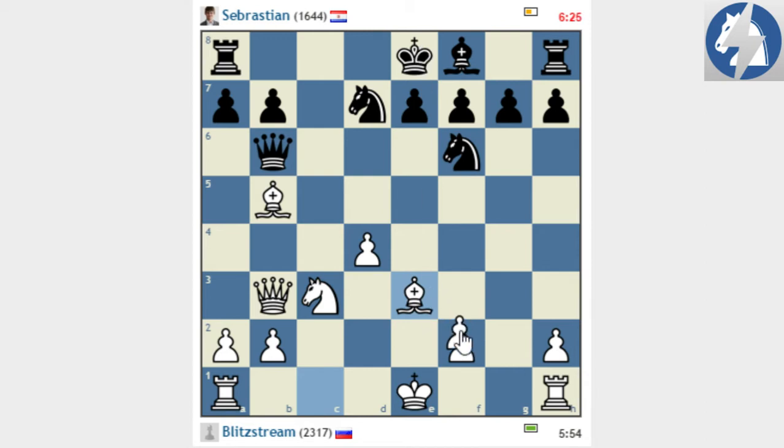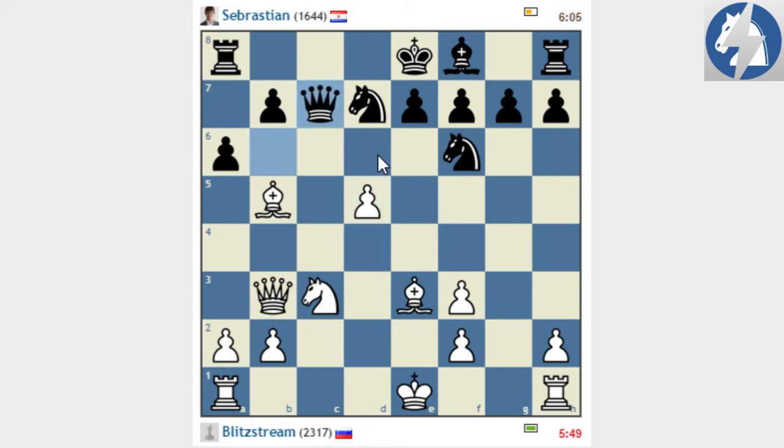I have doubled pawns which is really bad for my pawn structure, I have an isolated pawn - my pawn structure is just awful. But I have the two bishops and some kind of attack going on. He has a healthy pawn structure. If I don't find a way to make progress in the next four or five moves, he's going to be a lot better. If I can cause problems, I'm going to be better.